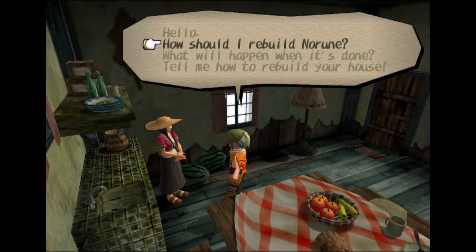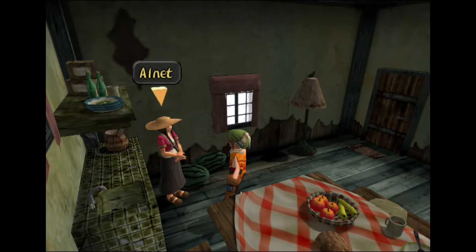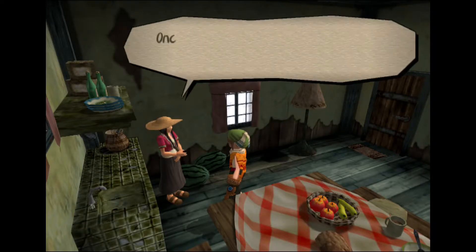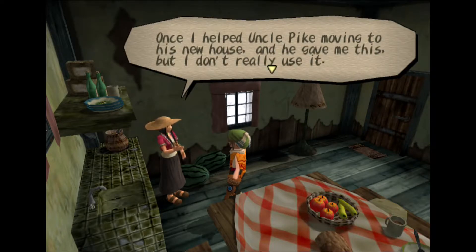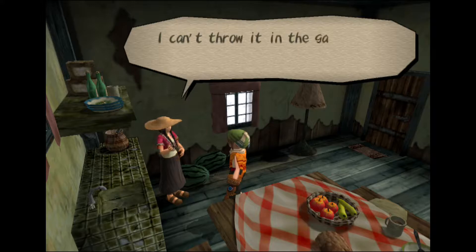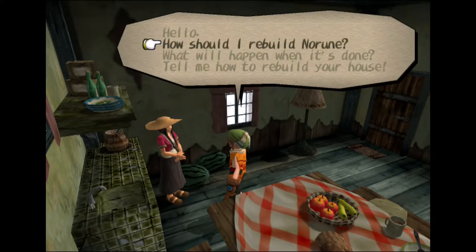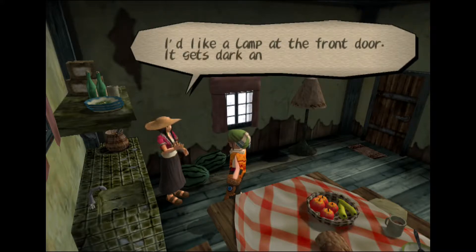'How should I rebuild Narune? Those muscle brothers just aren't my type.' So in other words, don't place her house near the macho brothers. She also says: 'Once I helped Uncle Pike move into his new house and he gave me something, but I don't really use it, I can't throw it in the garbage, so I'll give it to you.' And: 'I'd like a lamp at the front door — it gets scary and dark at night.'